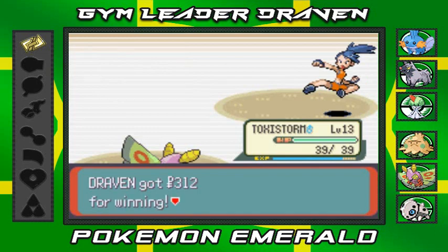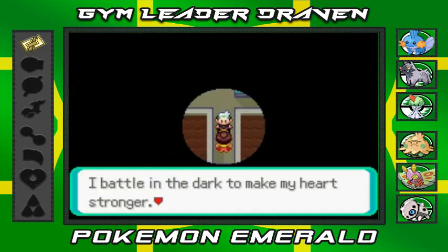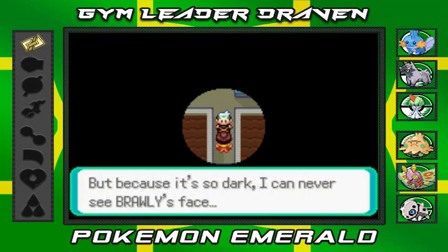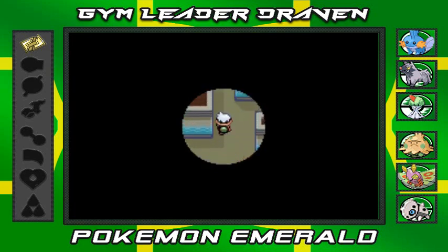She says 'Wow, I lost!' That's right, fake Ronda Rousey. She says: 'I battle in the dark to make my heart stronger, but because it's so dark I can never see Brawly's face.' Deep. Moving on — I'm pretty sure I can find two more trainers around here.